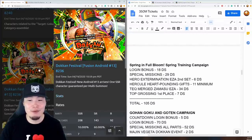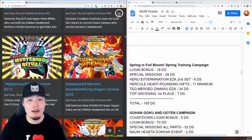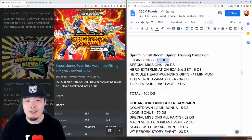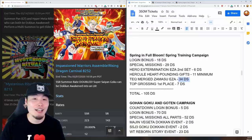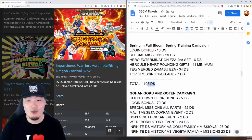Next was the Spring in Full Bloom Spring Training campaign, which brought the LR Spirit Bomb Absorb Goku on a Rising Dragon Carnival Double Rates banner. Login gave 18 stones, special missions gave 29, the second set of Hero Extermination Extreme Z Area gave 6, Hercule's Heart Pounding Gifts gave a minimum of 11 stones, the Tech Merge Zamasu Extreme Z Awakening gave 34, and hitting top grossing gave 7. Total: 105 stones.